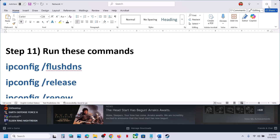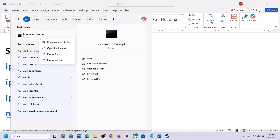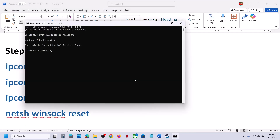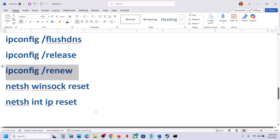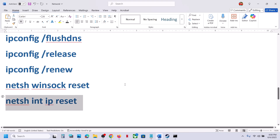The next step is to run some commands. These commands are provided in the video description. Type CMD in the Windows search box, make a right click on the Command Prompt app, and then click on run as administrator. Make sure you open Command Prompt as administrator, then click yes to allow and run all these commands. Copy each command, paste it, and hit the enter key. Run the second command, paste it, and hit enter. Run this command. Once you run all the commands, restart.